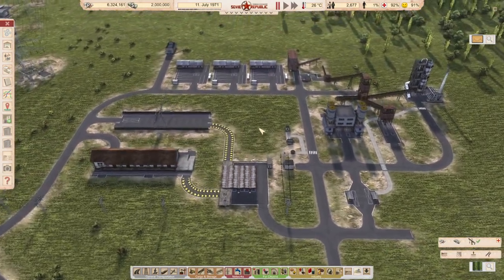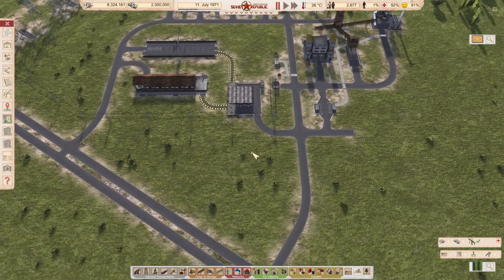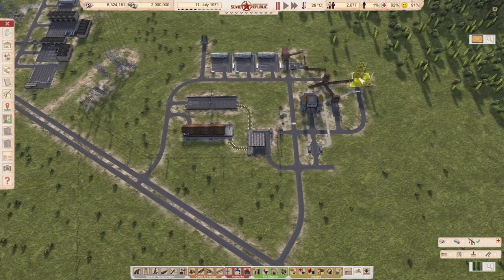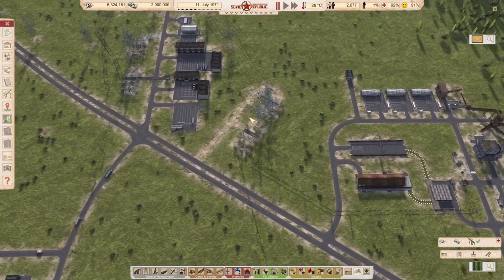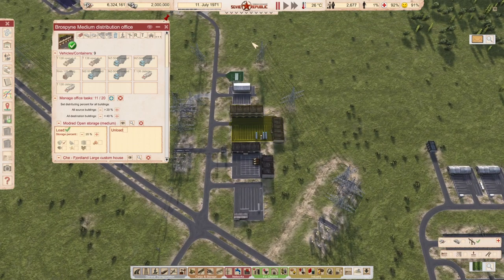If you are in cosmonaut mode you can do without the road cargo station and definitely without asphalt road. You probably would start with one construction office, but I created three here. First of all we need to supply gravel, bitumen, and cement.